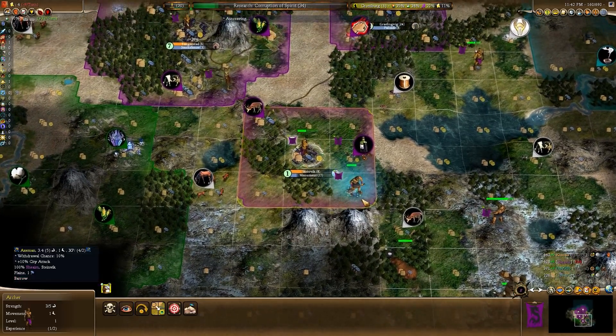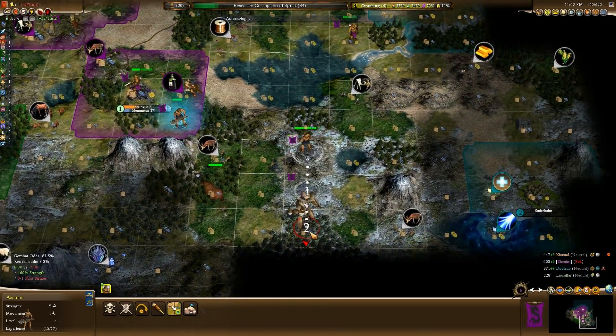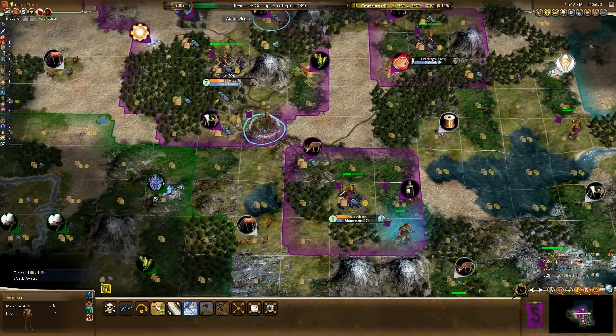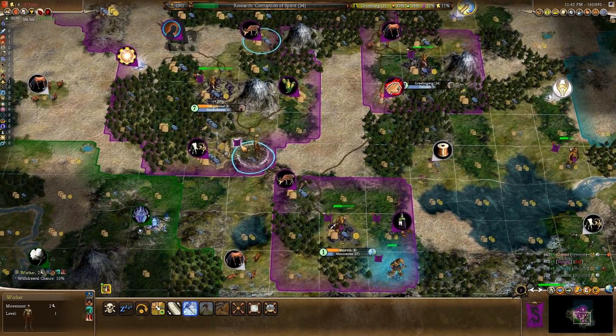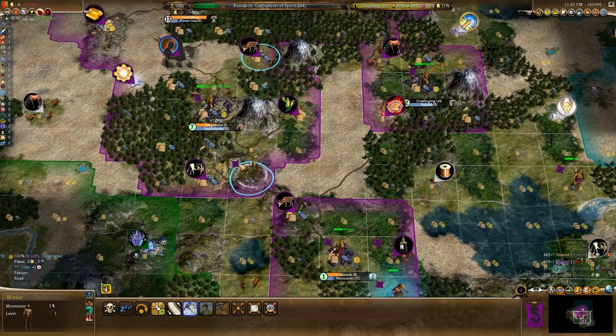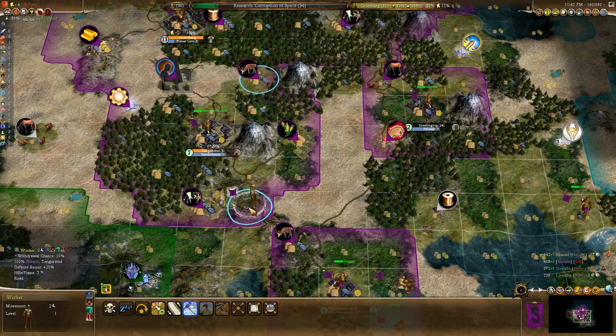No, goddammit! Bloody hill giants - wow, I've even got a bonus against them. Screw it, I'll keep him fortified there anyway. We do have a road built on the hill itself - it's just going to go there, but I can only build a freaking lumber mill which is just down there.